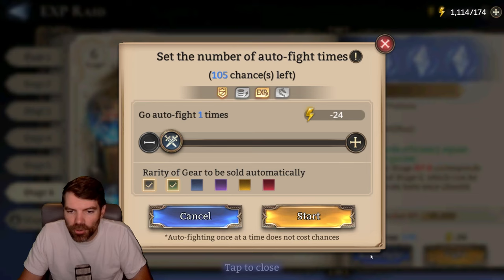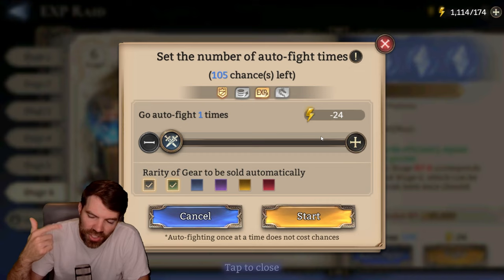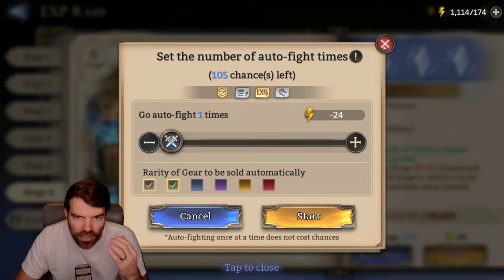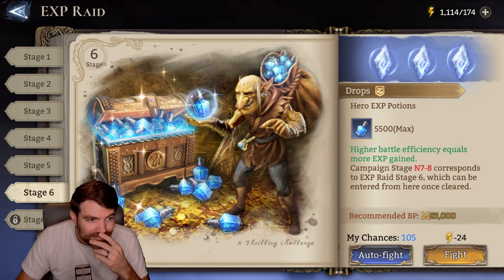You can even auto when you don't have chances left. When you fully run out of chances, you can just hit start and it'll do your auto thing anyway, then just hit restart repeatedly. So even if you don't have auto, it doesn't remove the auto feature. The quality of life in this game is top tier. This game is amazing.